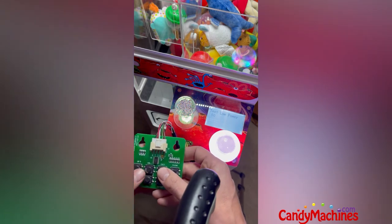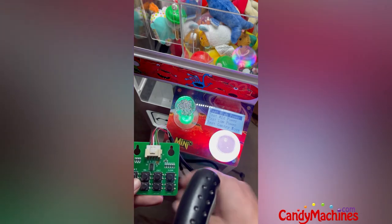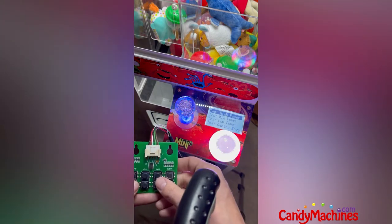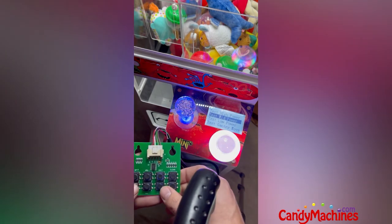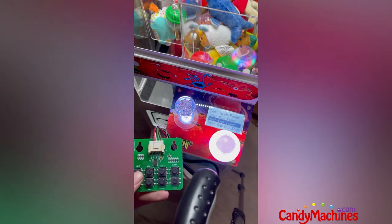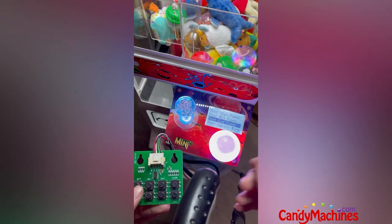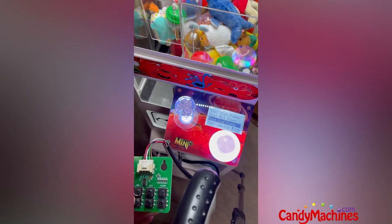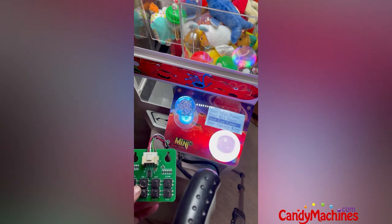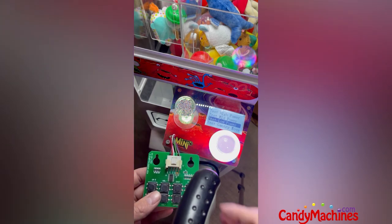With High Power set, when the claw goes all the way down it's going to grab hard on the item and maintain that grip for one second as it starts to go up. Then it moves into Mid Power at 60, loosening slightly but still maintaining a firm grip. As it moves back to the home position and the prize box, it holds at 50 — and that ensures they're winning the prize every time. Those are the three settings we run in conjunction for a win-every-time setup. This will be very different for a win ratio, which we'll explain in the next video.